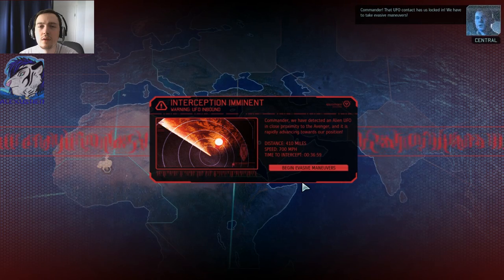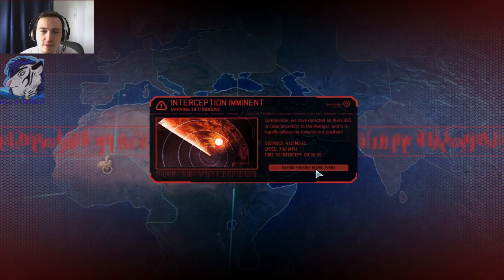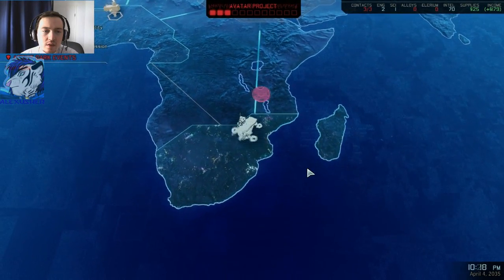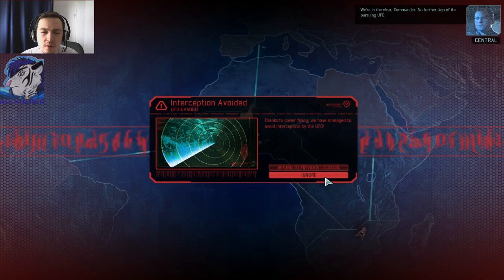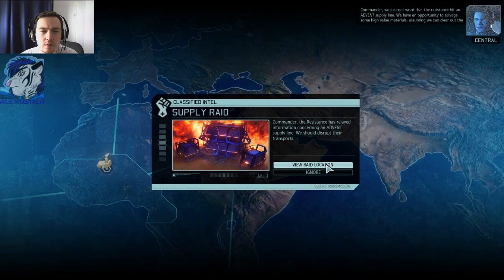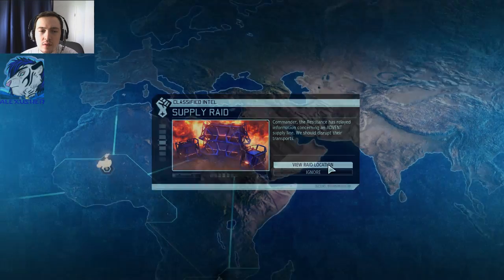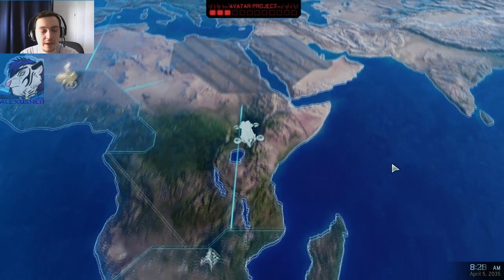That UFO contact has us locked in — we have to take evasive maneuvers. We have detected an alien UFO in close proximity to the Avenger and it's rapidly advancing on our position. Begin evasive maneuvers. Setting course for South Africa. Well, that did cost us quite some time. No further sign of the pursuing UFO — setting course for East Africa. Commander, we just got word that the resistance hit an Advent supply line. We have an opportunity to salvage some high-value materials, assuming we can clear out the alien forces guarding the site first. We do that — that seems way too important to ignore.